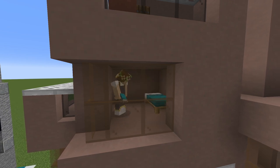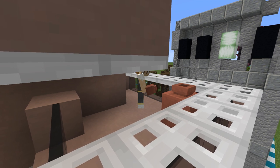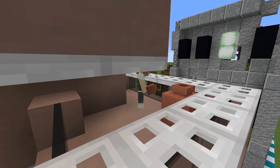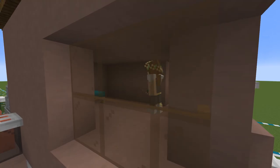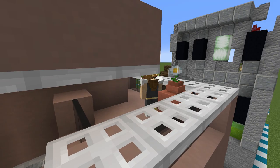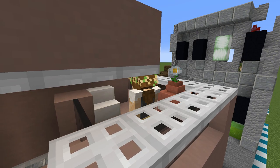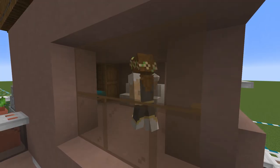For a cooking area, we'll use a smoker and add in a little storage counter space with barrels. To make it feel a little bit more homey, a bit of carpet on the floor will do wonders. And to light it all up, I think end rods will work for the more futuristic feel, although it looks like there's not a good space in a couple of these units for end rods, so we'll add in a couple of lanterns as well.